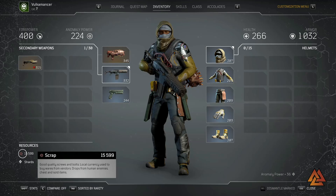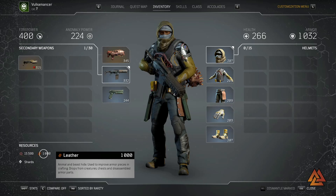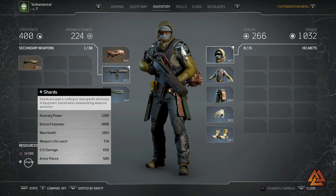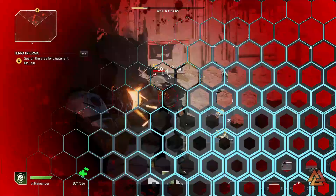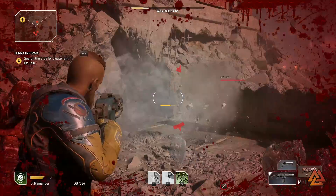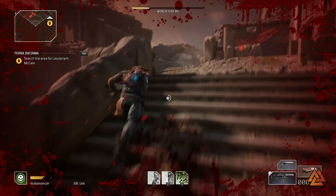A big tip is knowing what to sell versus what to dismantle, since there's a lot of gear and you need to balance currency, resources, crafting items, and mods. Sell all your white and green gear for money — you won't get much else from them. Break down anything blue and higher to unlock mods, collect resources, and gather shards for crafting. As you play you'll eventually unlock all tier-one mods, and then you can start selling blues to balance your resources and money.